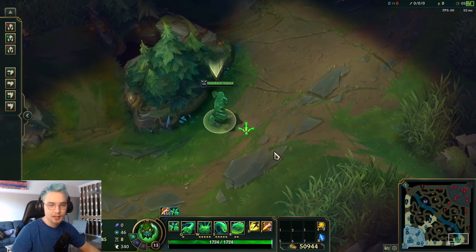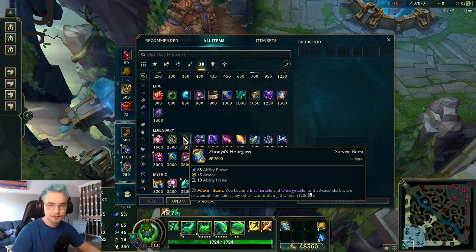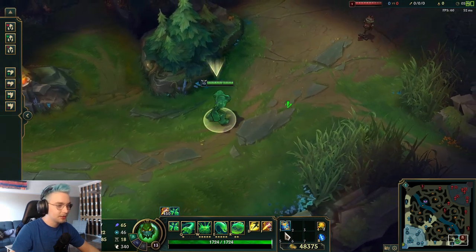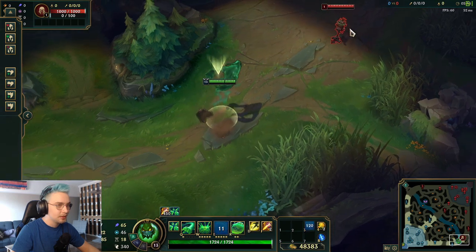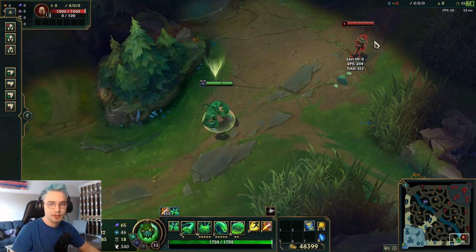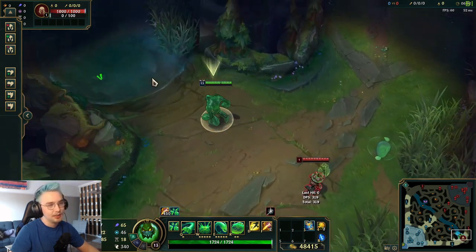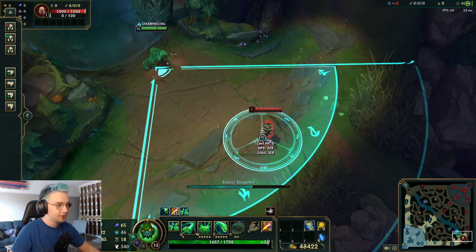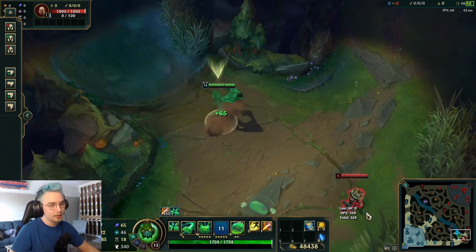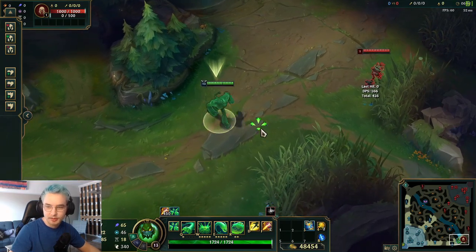This next tip involves Zhonya's Hourglass — you can Zhonya's mid-air during your E and the E will still go off when you land. This is very useful for avoiding CC. If there's a Gragas or Janna who can knock you out of your E, just pop Zhonya's mid-air to avoid that with ease — you can't be CC'd while using Zhonya's. You can use it basically anytime while mid-air, right at the start or just before landing, and it'll work no matter what.